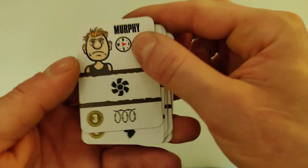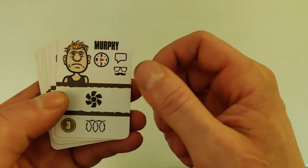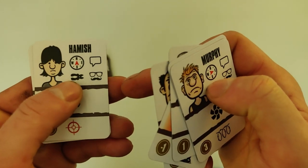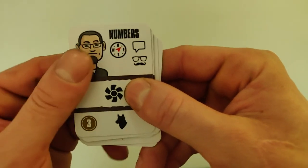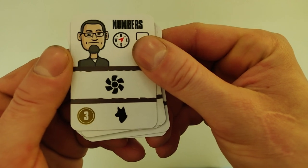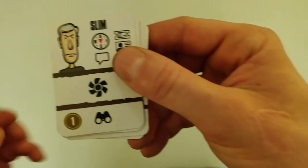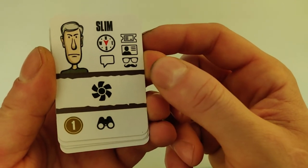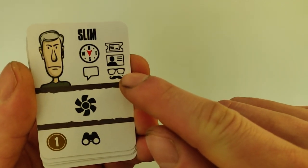Then we have border security — the guards increase the border security with additional barbed wire, and it will capture any escapee that doesn't have wire cutters. Hamish has wire cutters so he would still be able to escape. Then we have dogs — the guards release tracking dogs and one POW of your choice is captured. And the binoculars mean the guards are watching closely, and any escapee without a disguise is captured.